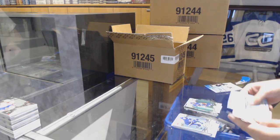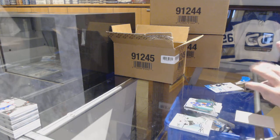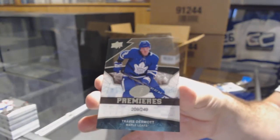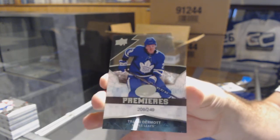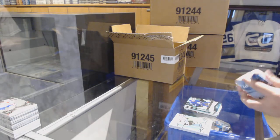Green of Zuccarello for the Rangers, and a 2/49 rookie for the Maple Leafs — Travis Dermott. 2/49 — that's a good one, he'll sell well.